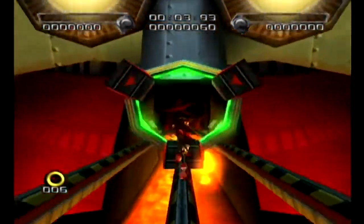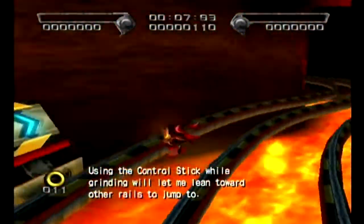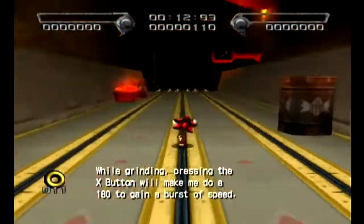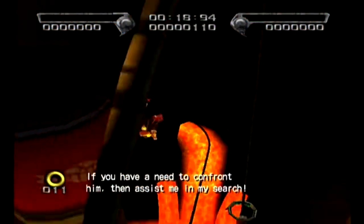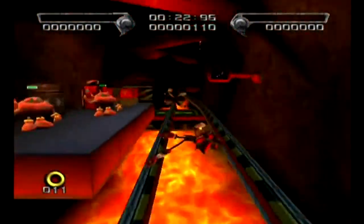These story modes are quite quick, especially when you just don't care. Another good thing they got right here — rail swapping. You remember how fussy it was in Heroes? And how it was in Adventure and Adventure 2? This is where it got better. In fact, Sonic 06 even brought that back — remember, you had to manually jump?